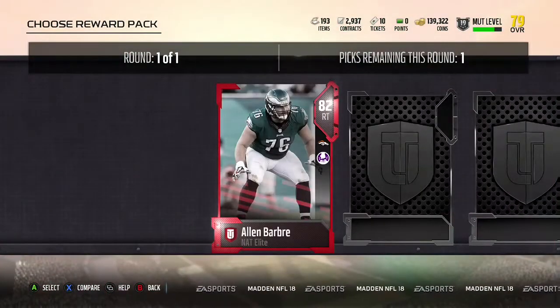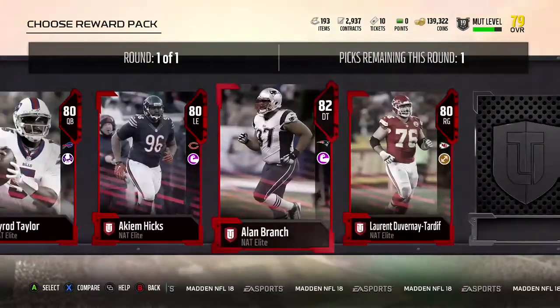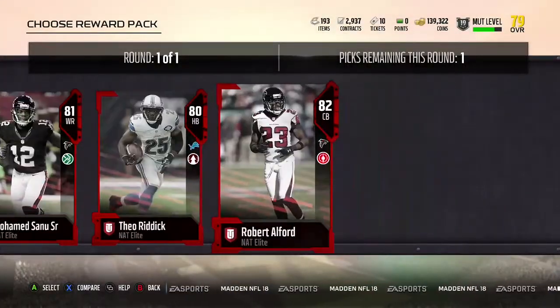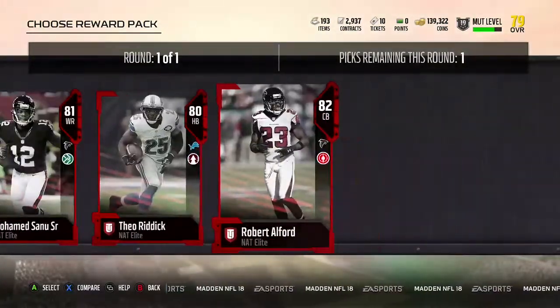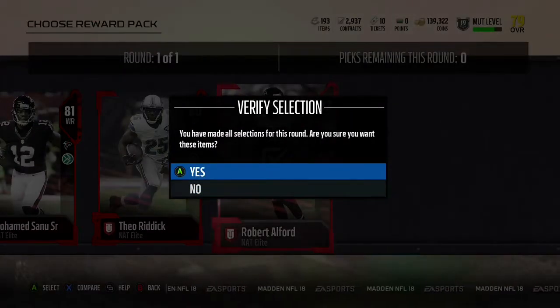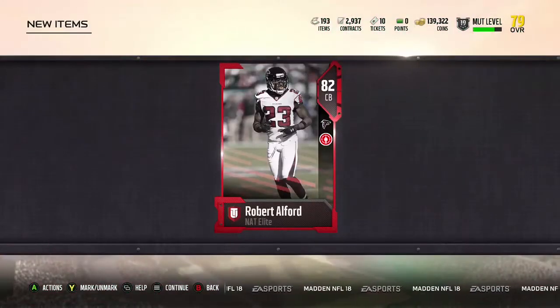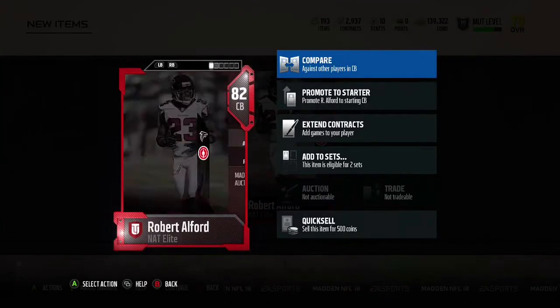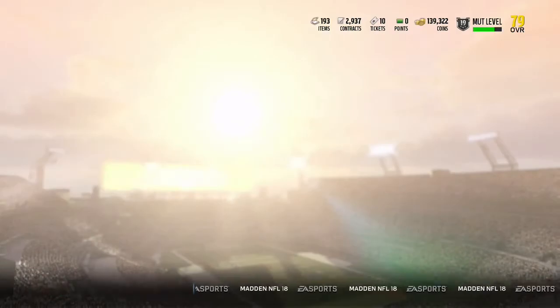So here round one of one, and you get to pick one of these players. We get some offensive linemen, Tyrod Taylor though, and at the end Mohamed Sanu Sr., Theo Riddick, and Robert Alford. So I do need a corner especially — I do play a lot of Mutt Squad, you guys know this, and I'm the defensive captain so the defense has to be good. We're going to go ahead and pick 82 overall Robert Alford from the Atlanta Falcons: 5'10", 87 speed, 87 acceleration, 80 man, 75 zone, 74 press, but 88 agility — so he's got some wheels, he can keep up with some of the faster wide receivers.